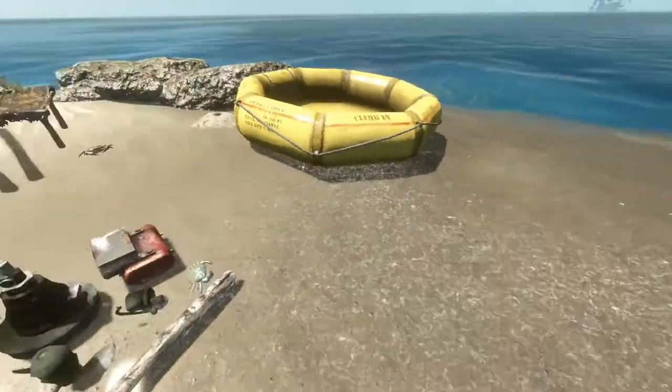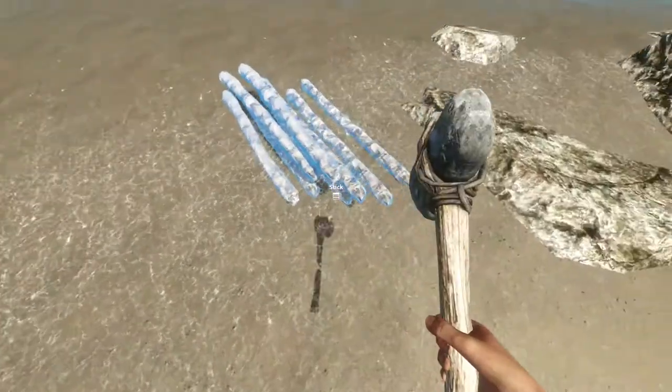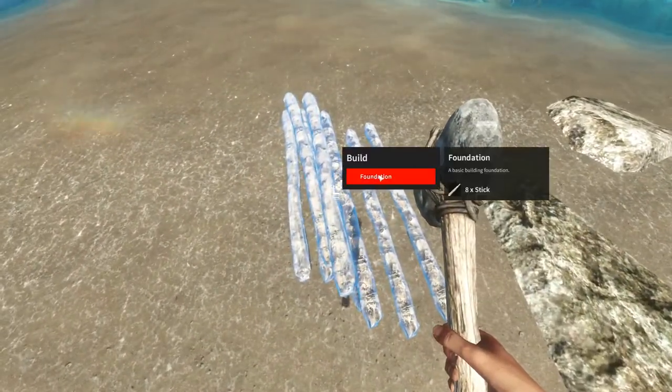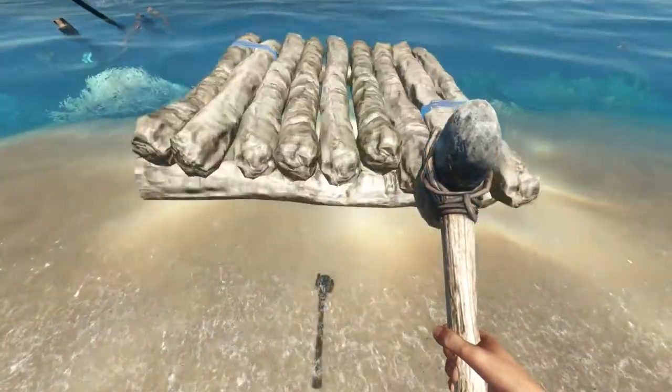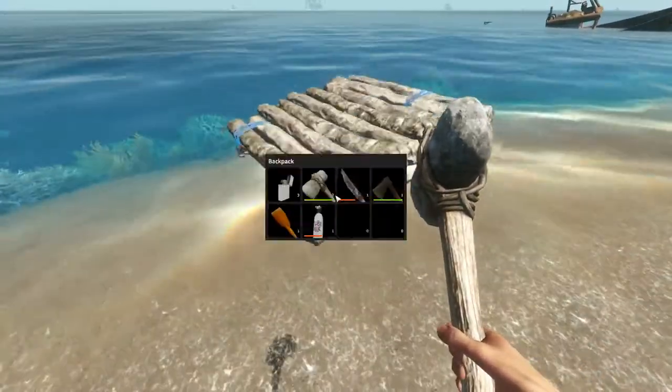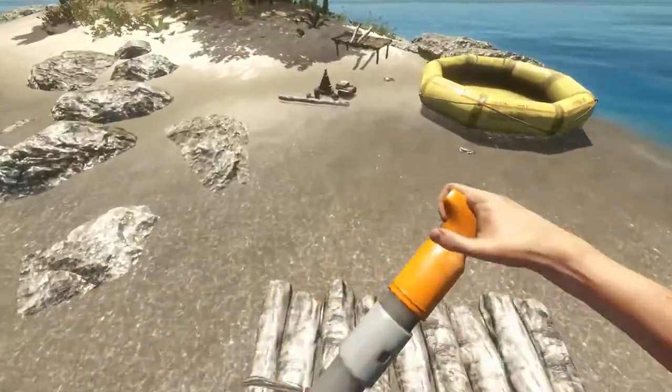So to make a normal raft, if you haven't got your life raft, what you want to do is get eight sticks, get a hammer — it will say foundation but you want to do that and then put it on water and it will turn into a raft. There you are. But they're a bit weird, let me just put this over here. There we go.